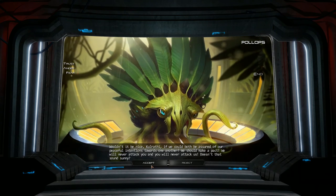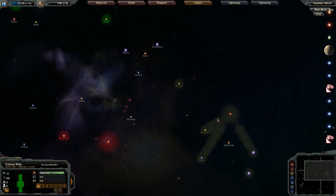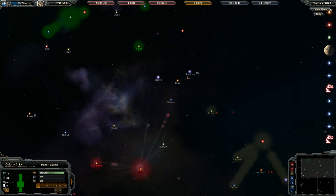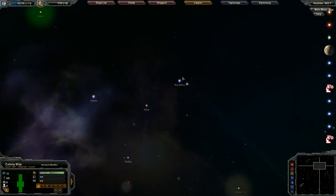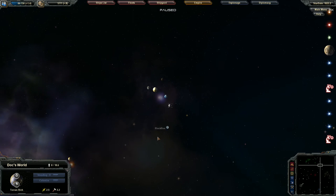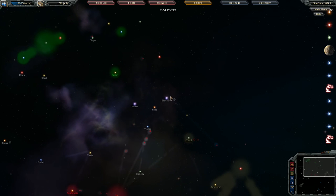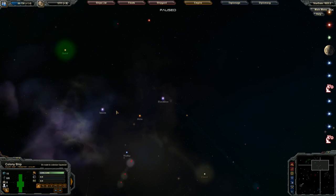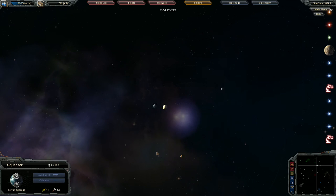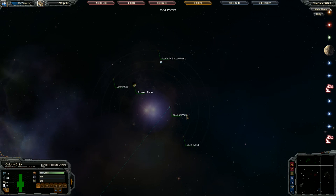They want a mutual defense pact — basically saying we're not going to attack each other. I'll go along with that since I fear the Humans probably won't like us, and the Opterius will definitely go to war with us at some point. I'm going to switch this colony ship over to this system — we'll go for Gremlins Vice, ratings of 2.9, 2.3, 2.5, 2.2. Let's cancel the previous colonize target, grab the colony ship, and have it colonize Gremlins Vice.